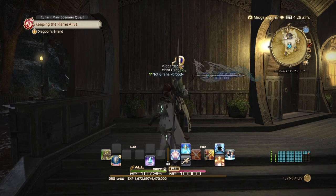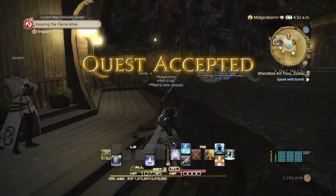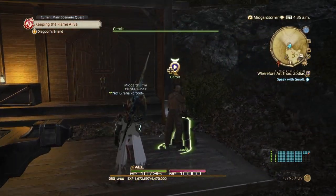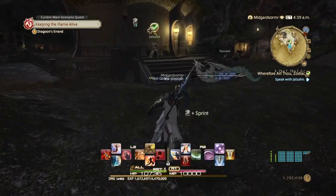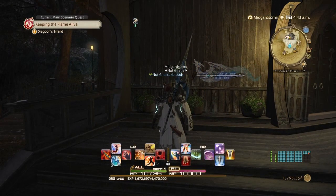The first thing we need to do is talk to Geralzan and accept the quest "Wherefore Art Thou, Zodiac?" We're going to skip the cutscene, talk to Geralt, then come back to Geralzan, skip the cutscene, and then we're done with that part.